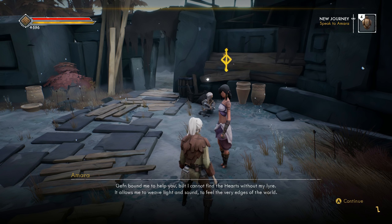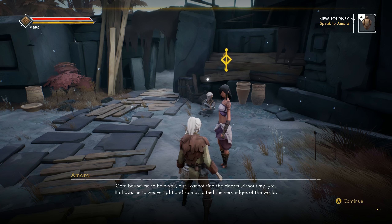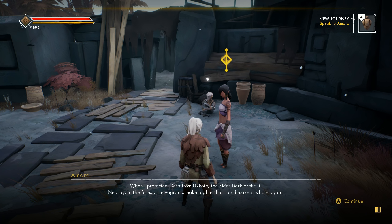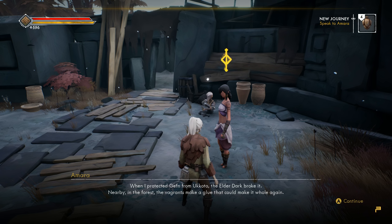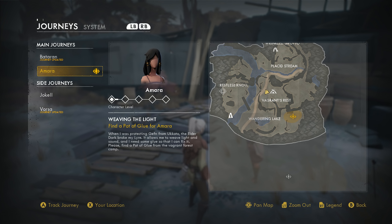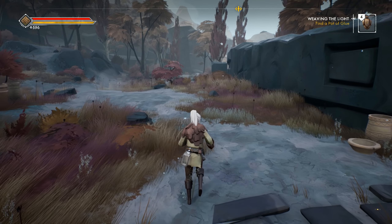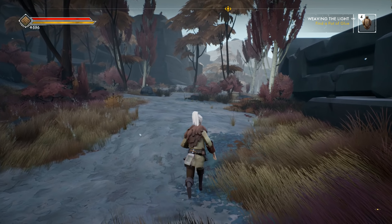'Geffen bound me to help you, but I cannot find the hearts without my lyre — it allows me to weave light and sound to feel the very edges of the world. When I protected Geffen from Makoto the elder dark, it broke it. Nearby in the forest, the vagrants make a glue that could make it whole again.' Find a pot of glue — that seems like a good way to get some more scoria too. That's actually quite nearby, so let's go do that.